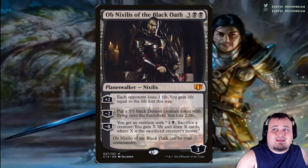Minus 2: put a 5/5 black Demon creature token with flying onto the battlefield, you lose 2 life. Minus 8: you get an emblem — 1 black, sacrifice a creature, you gain X life and draw X cards, where X is the sacrificed creature's power.